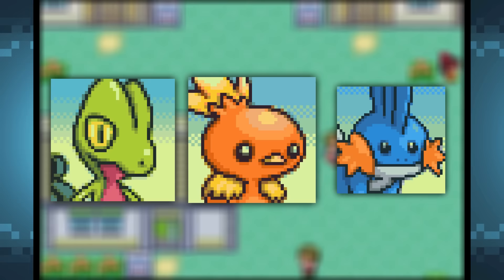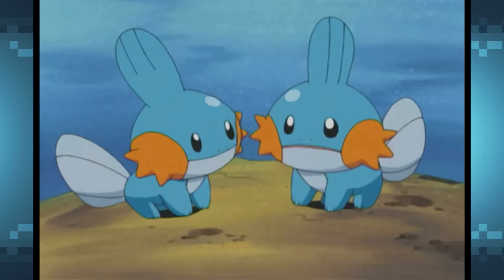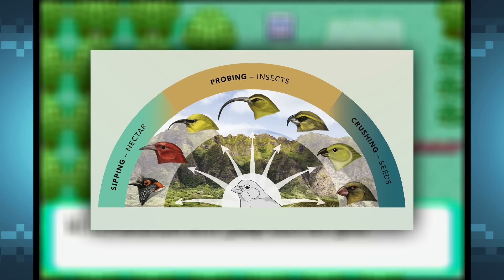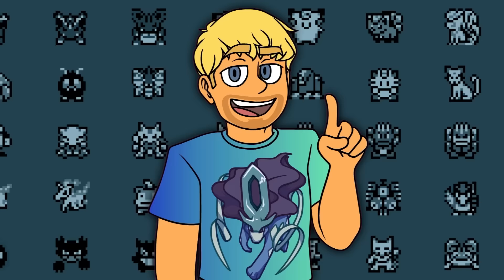Next we have the Hoenn region, and these starter Pokemon only have one theme as well: adaption. Treecko is based on the Leaf-tailed Gecko, which evolved into looking like a leaf. Torchic is based on the folklore fire-breathing chicken, which evolved to breathe fire to fend off humans. And Mudkip is based on the Axolotl, which evolved to have the ability to regenerate and transform into a terrestrial salamander at will. During my research, I discovered that crabs are theorized to be the final line of evolution, since so many different animals have gone through carcinization — meaning the animal turned into a crab-like creature — and stayed that way for millions of years. So I thought it'd be fitting for the fourth starter Pokemon for the Hoenn region to be a crab.